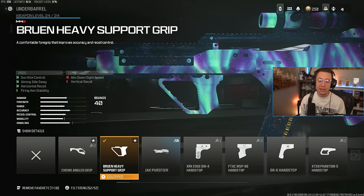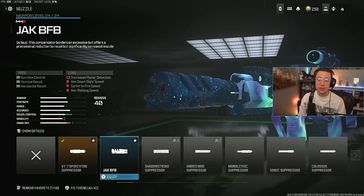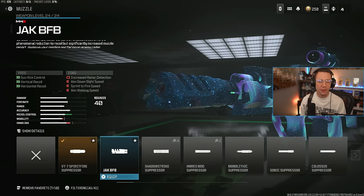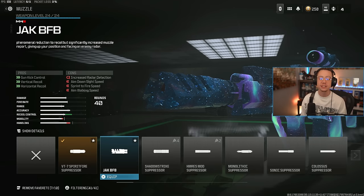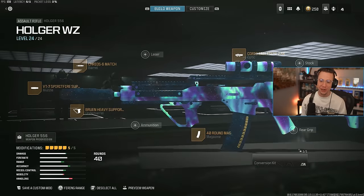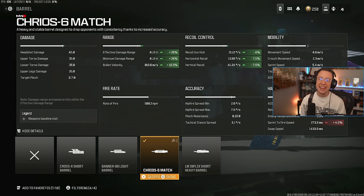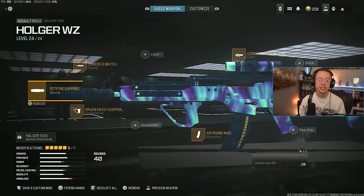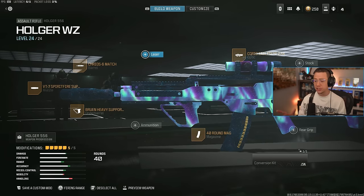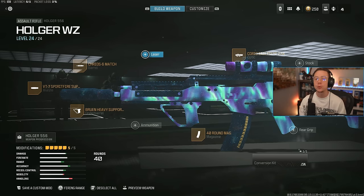Bruin Heavy Support here — no surprises. I've also got the Spirit Fire Suppressor yet again, but if you're okay with the loudness showing up on the map, the Jack BFB is always an option these days. Then lastly, I do go for the Cryos 6 Match Barrel — that three-in-one range, velocity, and control yet again — just increasing that efficiency in the mid to long range where we're going to be using this the most. As a rifle, this thing's pretty versatile and pretty aggressive even built like this.